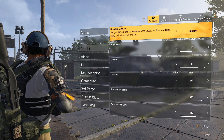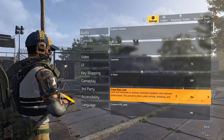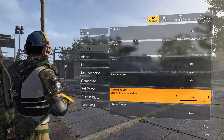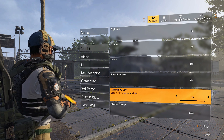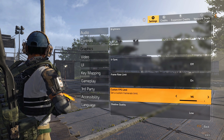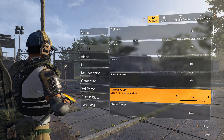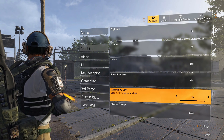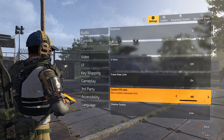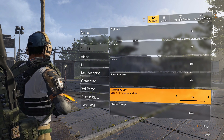To jump straight into it, these are the in-game settings I'm running: brightness on 10, contrast 15, v-sync off, frame limit on, custom FPS limit 145. The reason I have a custom FPS limit is because I want a stable FPS — I don't want it dropping to 70 and spiking back to 150. I prefer stable at 145 because I have a 144hz monitor. If you have a 180hz monitor, go to 180, or adjust it to match your monitor — whether that's 60, 75, or 120hz.